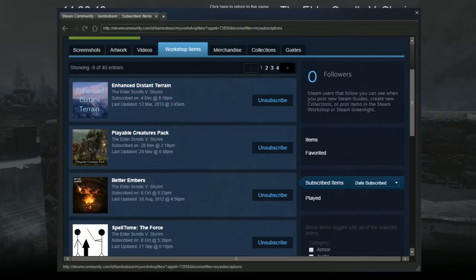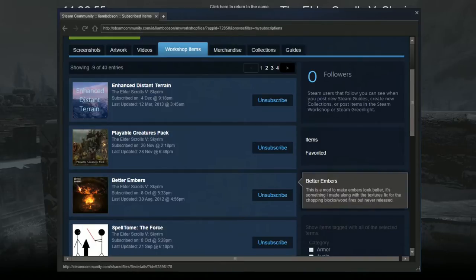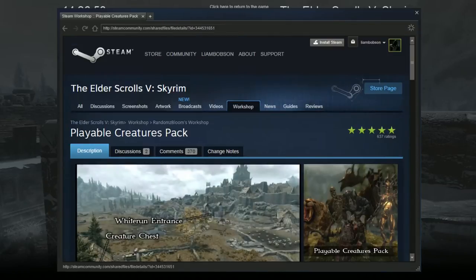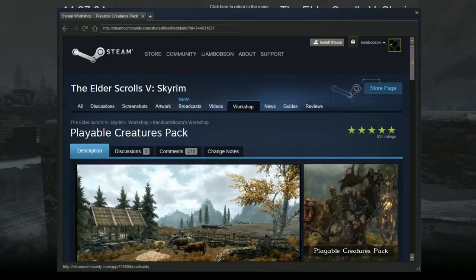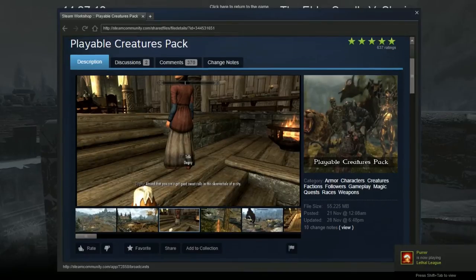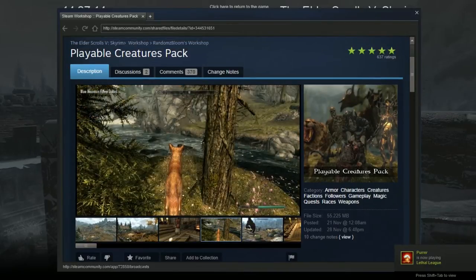Hello guys and welcome to this Skyrim mod video. Today I am playing a mod called Playable Creatures Pack. Essentially it allows you to transform and play as pretty much any creature you want in Skyrim — it's really really cool. It's created by Randoms Bloom and Ballistic Phoenix and is available on the Steam Workshop. So let's delve in and have a look.